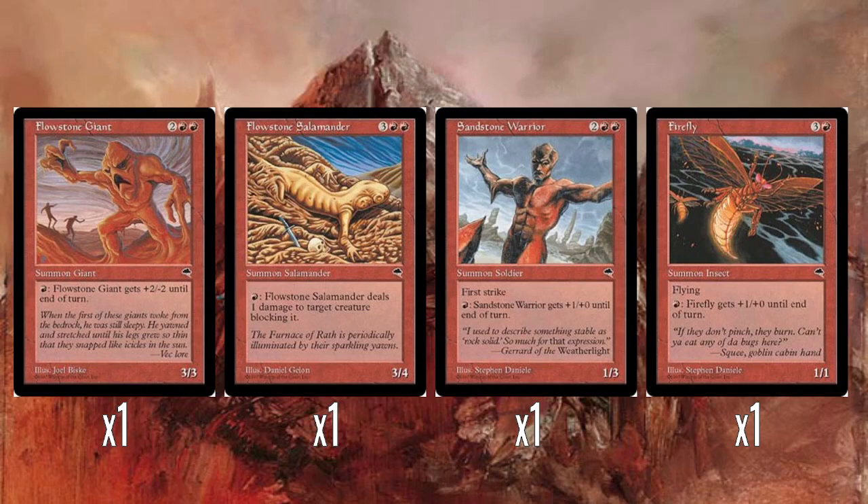Sandstone Warrior — the oracle text for this card is so weird, because he was in a corset where the art showed him as a regular human. So his oracle text now is Human Soldier Warrior, whereas the art here clearly shows he's a guy made out of rock. But first strike with fire breathing is a pretty good combination, not much else to say.